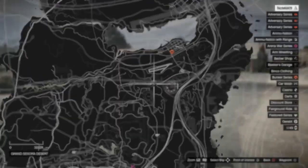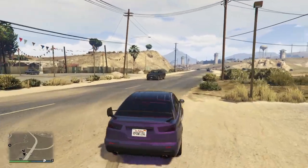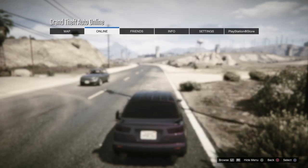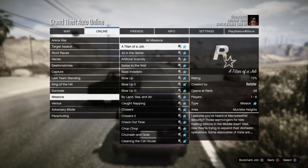Come to this exact location on your map and I'll show you guys what to do next. Once you guys are here at this location, press start, go to Online, go to Jobs, Rockstar Created — we're going to start a certain mission.